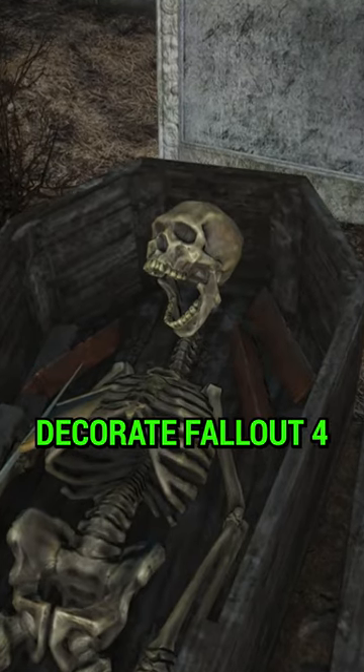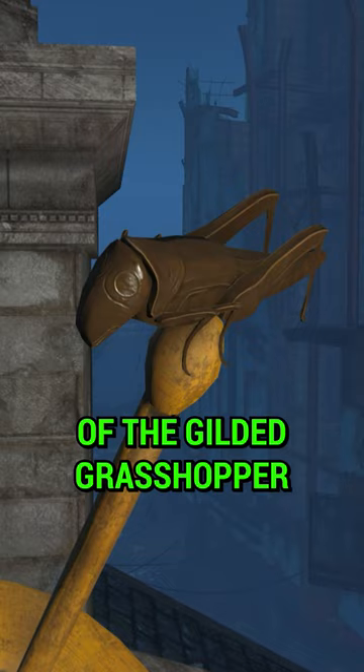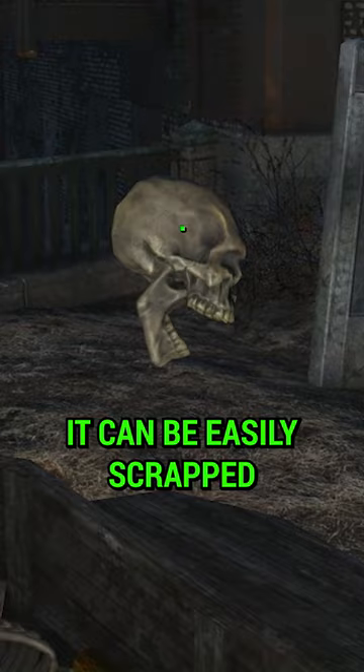Skulls decorate Fallout 4, but there's only one unique one in the game. Found at the end of the Gilded Grasshopper questline, it's Shemdrow's skull. It can be easily scrapped as junk, so be sure to rescue it if you want to display it.